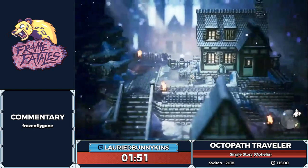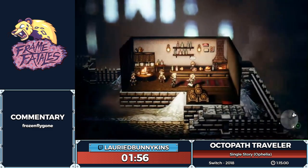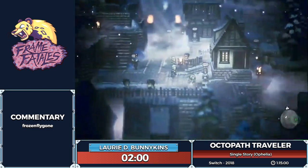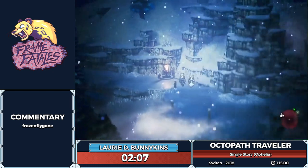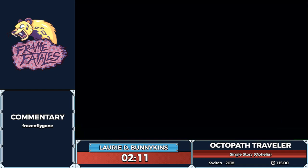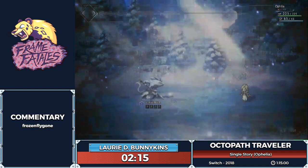Here we have access to our first dungeon of the game. Each chapter has a dungeon attached to it. Before I entered, I bought a weapon upgrade — a quartz rod — and I also guided this tavern patron so I can summon him into battle later. Speaking of battle, we're now getting into combat, and the first thing you see here is breaking.